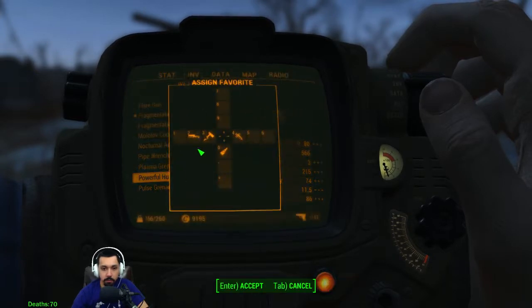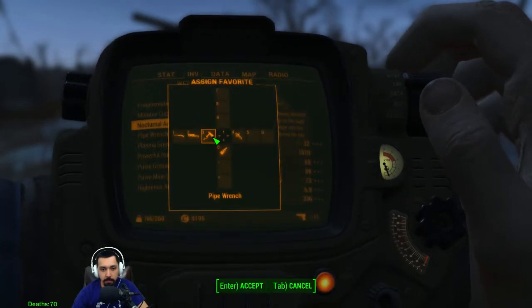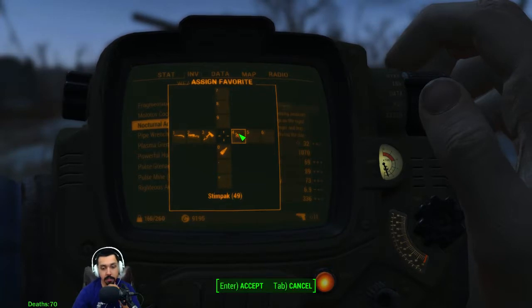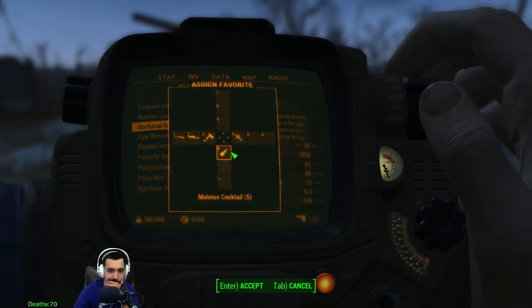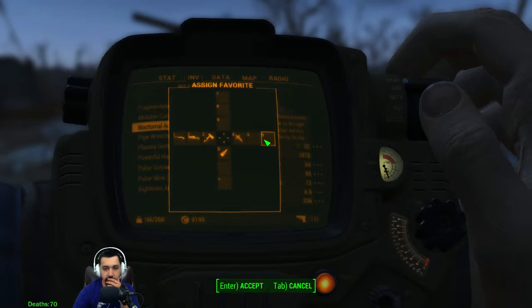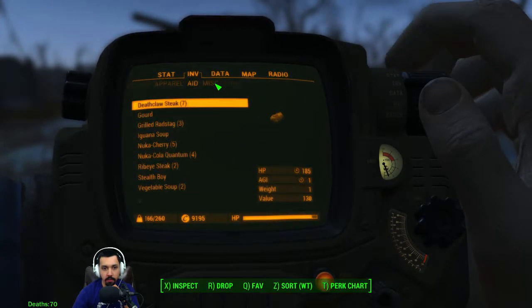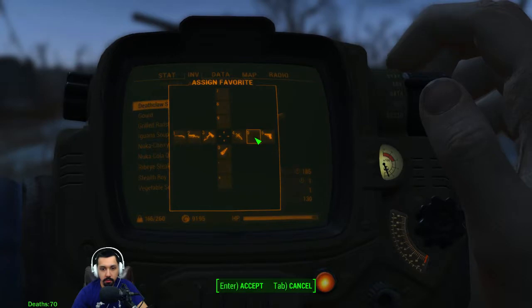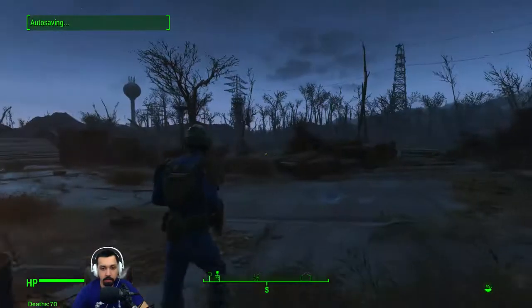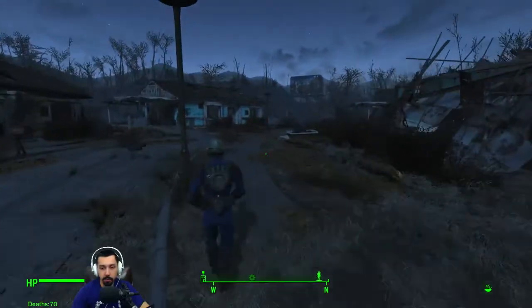Powerful hunting rifle is gonna be slot one. Slot two is our laser rifle - we don't really have a lot of ammo for it. We have to make this pistol slot three. Four is stimpacks. That molotov cocktail - why is that on there? I don't need that. We'll make the pistol six. I did think about wanting to use combat armor but I don't want to spend time doing that right now.